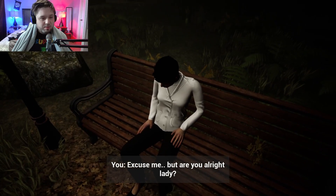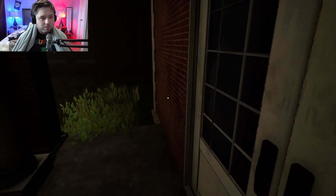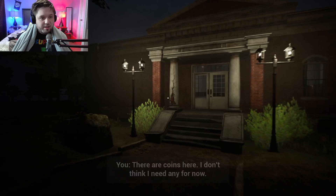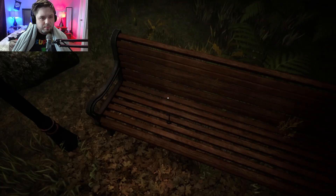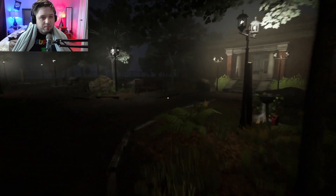Press T to talk. 'Excuse me, are you alright lady?' 'You should leave this place — I was here but no more.' There's probably a patient. I should find a doctor. She's a ghost! Staff only. It's literally barely running. She dropped a key — main door key. Is that not the main door? Is this the main door? There we go, alright.